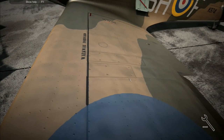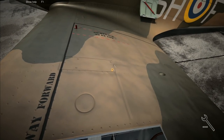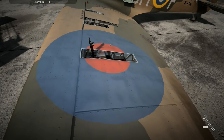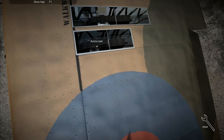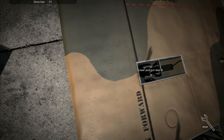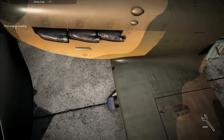I take that one off there, that one off there, and that one off over there. We come back over this way, take off the breech cover, remove the ammo belt, breech cover, ammo belt, breech cover and ammo belt - right there's that bit.